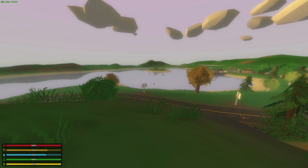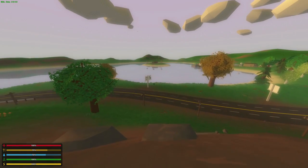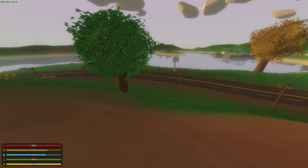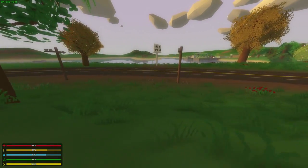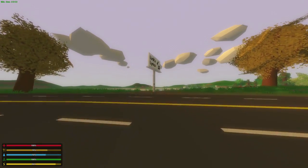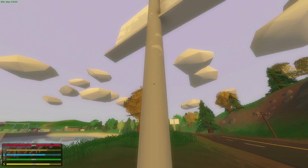Also for modders — it hasn't been implemented into PEI yet — but items now support reflections. So if there is any sort of metal object you want to put on an object of some sort, you can make it reflective, which is pretty cool. For example, if you were to make a billboard, you could make this pole right here slightly reflective.